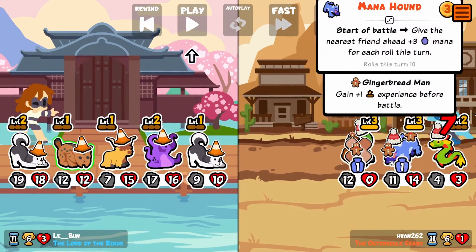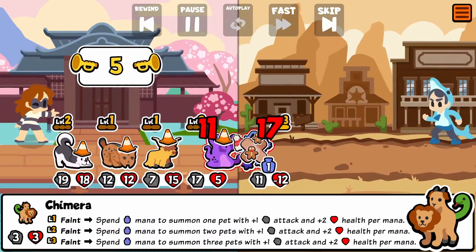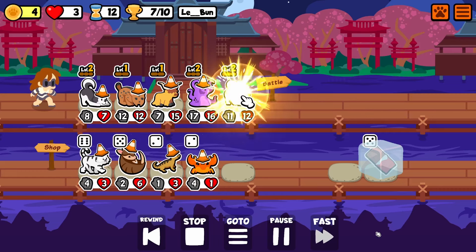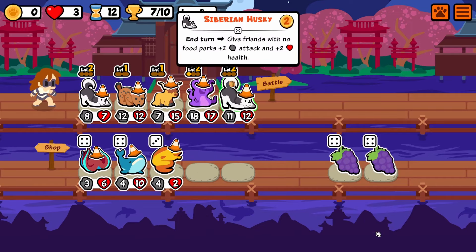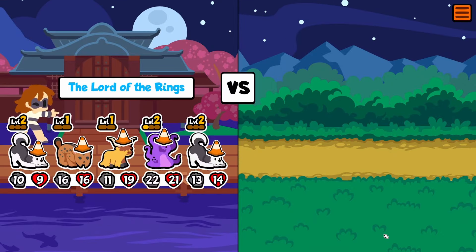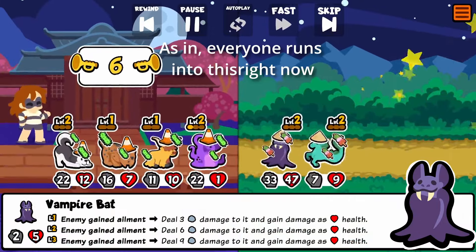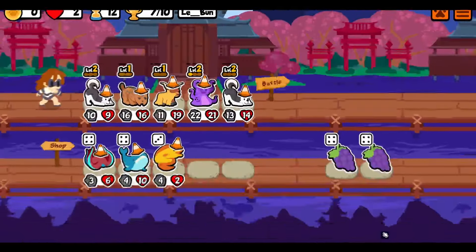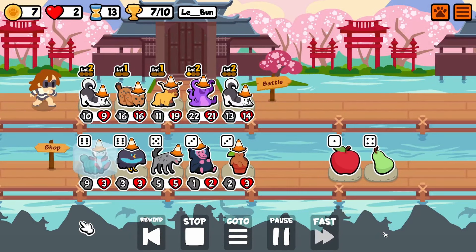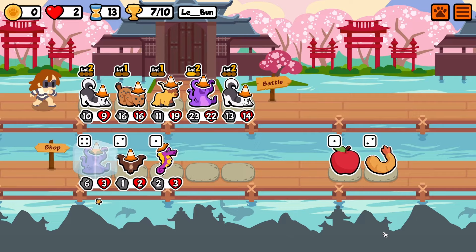Sniping that Chimera meant it couldn't get any mana, which is the only reason we won that. We're gonna run into a lot of these really overpowered pets at the moment, which Team Wood are saying they're gonna fix very soon. Getting a Stego there is a great roll — countering those overpowered builds gets really important. For example, that Microbe there triggers the Vampire Bat. This is most of what customs arena is right now: overpowered builds, which makes it frustrating. I wish I took the Cockatrice there.